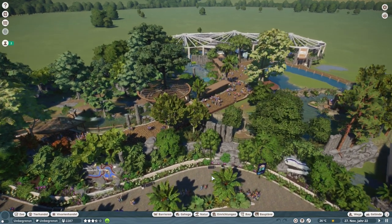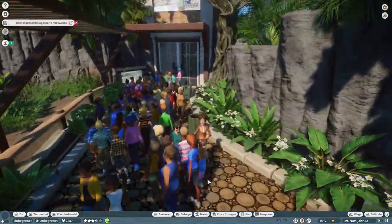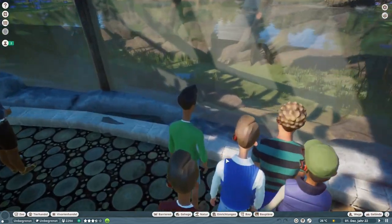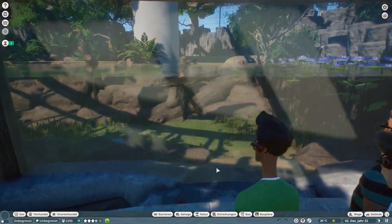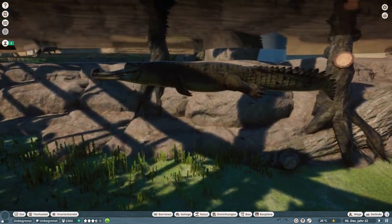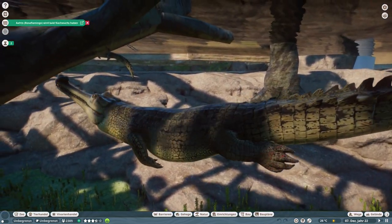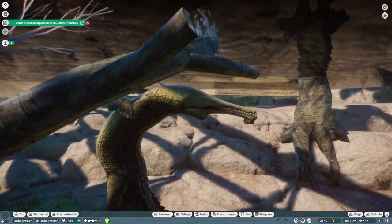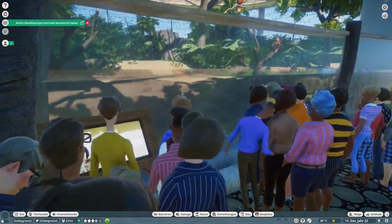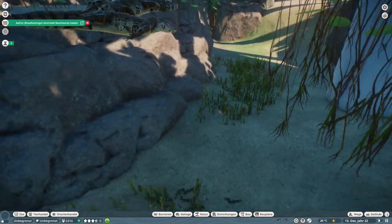Hello guys and welcome back to Waveland Park! I am so excited that we are finally back in this park - it's been quite a while, almost two months. First let's have a look at our croc aviary and our crocodilians. There's a gharial in here - what a beautiful creature and what a big boy. And our caimans are all in here swimming around, which is really great.